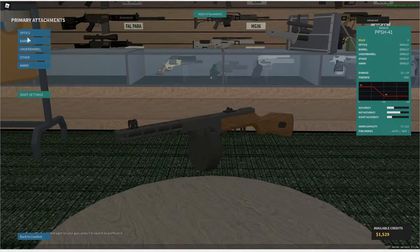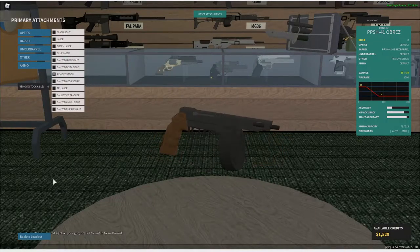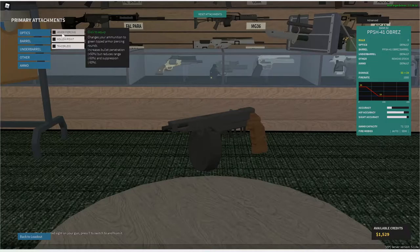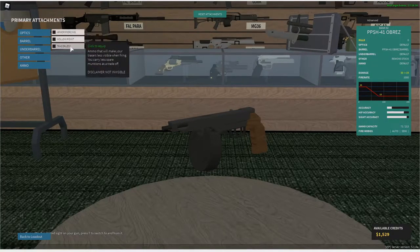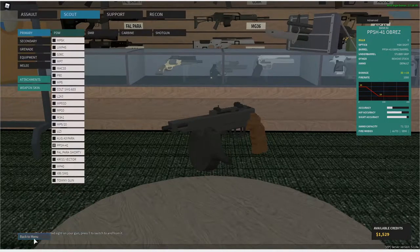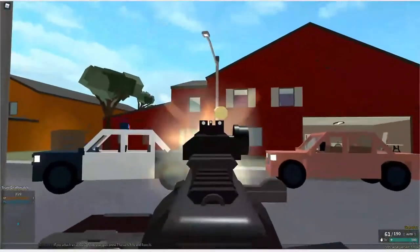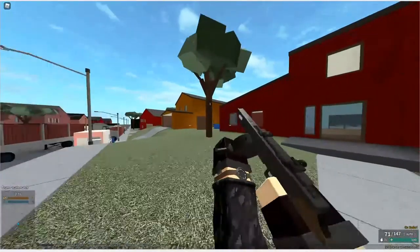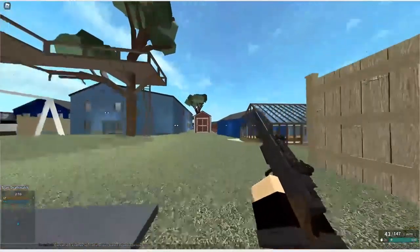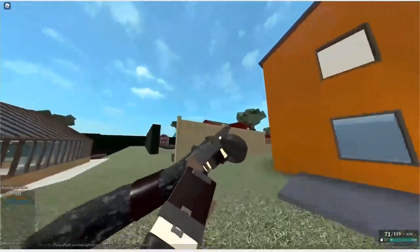On to the next gun — the PPSH with the Obra's Barrel, which makes it like a pistol. If you remove the stock, it's basically a machine pistol with a 70-round drum mag, and it also deals the same damage as an FMG. Just get an HNK, whatever. Look at the flash on this thing — it's like a machine pistol in your primary with a giant drum mag and SMG damage. It really does look like a pistol.